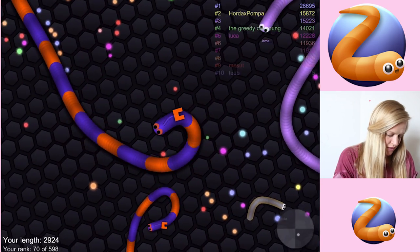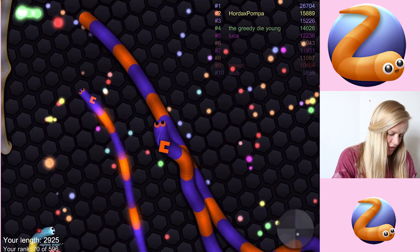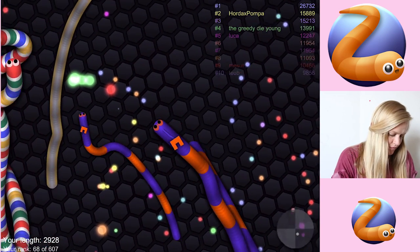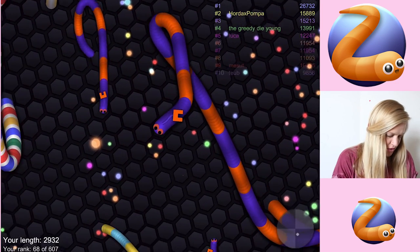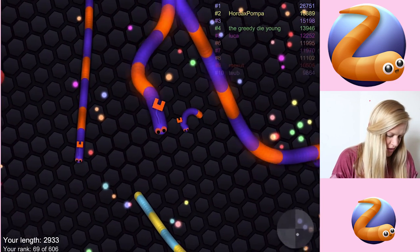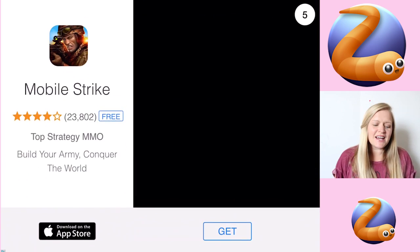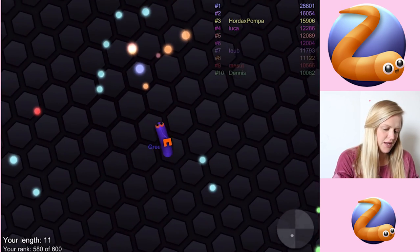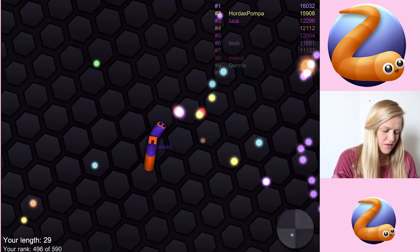That was a good kill. Hello, twin - they've grown much larger than you. Go away. We're 68th at the moment. We're only 2,900 though. There's a few of us - ah, I knew I was going to die there. Let's see if we can get my personal best - 20,000 is what we're going to aim for.